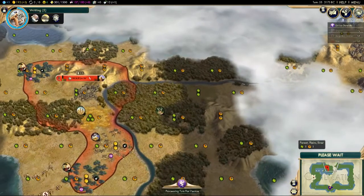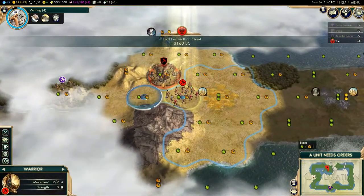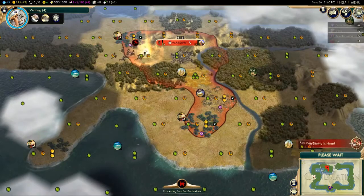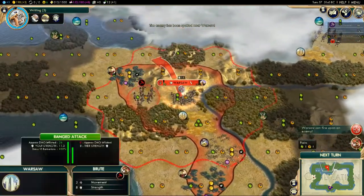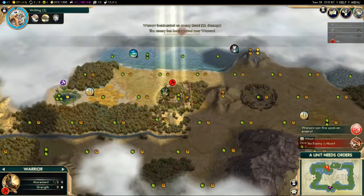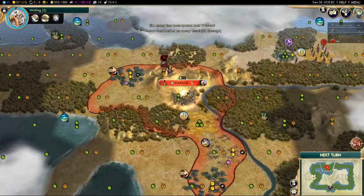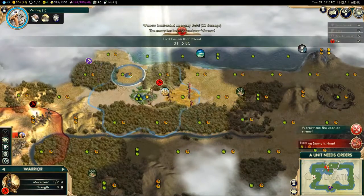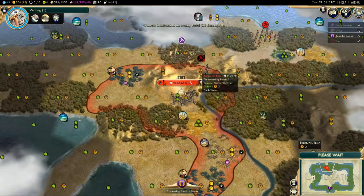We do have another barbarian encampment that's quite near, but right now we're going to ignore it. More barbarians — this is very much a staple of early game in Civilization V specifically. We're going to keep scouting the area because we want to see where we could settle new cities. Having looked at most of the map, if Shaka Zulu founds a new city anywhere we've already been, we will see where it is — good for keeping track of what the AI is up to.